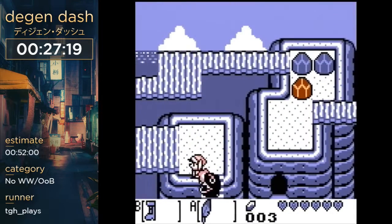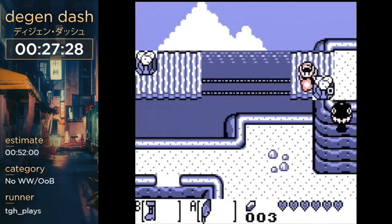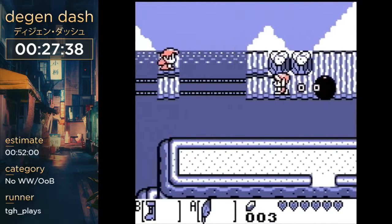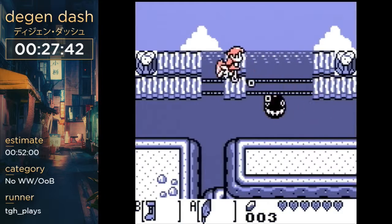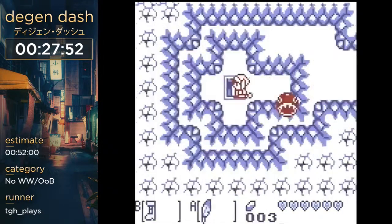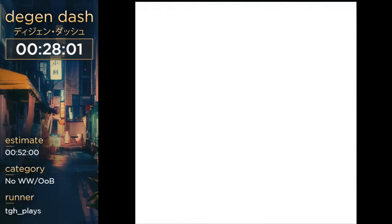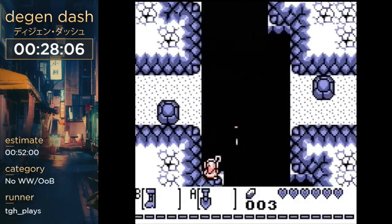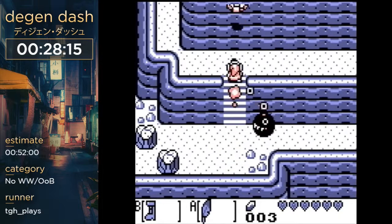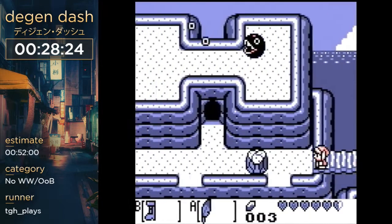Now we're making our way to D8, and getting there is a little difficult because we don't have the hookshot. We use the Mushroom to stand on some invisible collision and jump across. This is the worst trick in the entire run — this jump is awful. But we managed, okay. Basically you have a short amount of time after you land on a pit to use the Mushroom and hover above it.